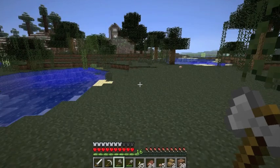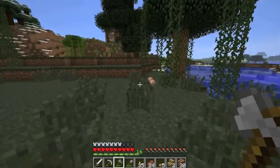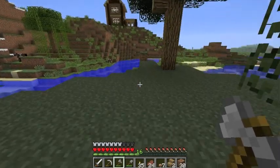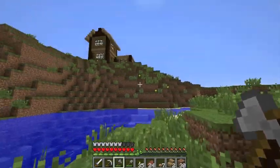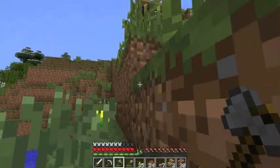It's a shame that when you kill squid you only get the ink sack. You should get something that you could cook — the meat, because you can eat squid. And with the sheep, you should get a lamb chop, really. Maybe it would just make the game too easy; it's quite easy to get food already.